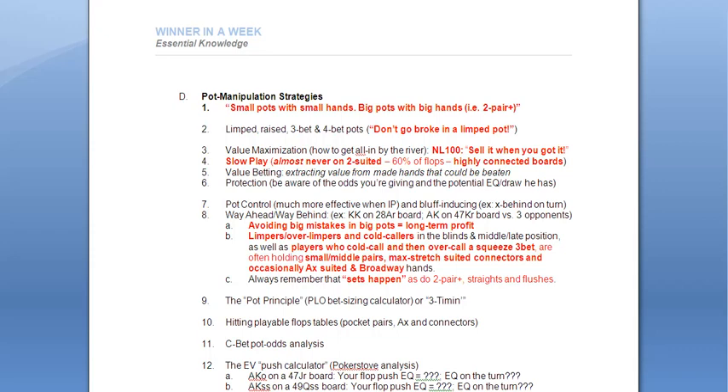I'd like to look at a few of the tables I've created which show the probability of hitting profitable or playable flops. These tables are for pocket pairs, your ace-x hands, and also offsuit and suited connectors. The great majority of these charts I created using a program called Flopzilla, and you guys should check that out when you get a chance — it's pretty neat.